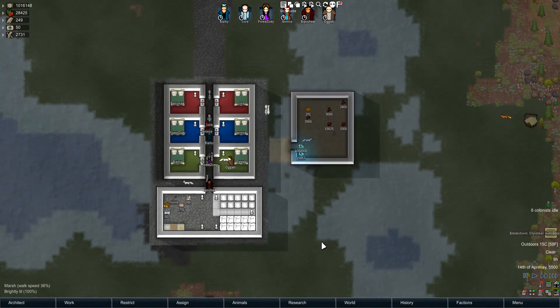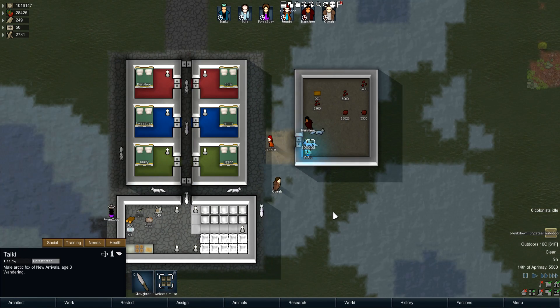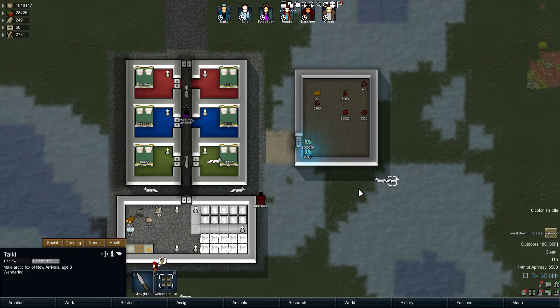It's me Bark and I'm here with another mod for Rimworld Alpha 17 — this is the Animal Logic mod. This mod allows you to have a sort of a new interaction with your animals.